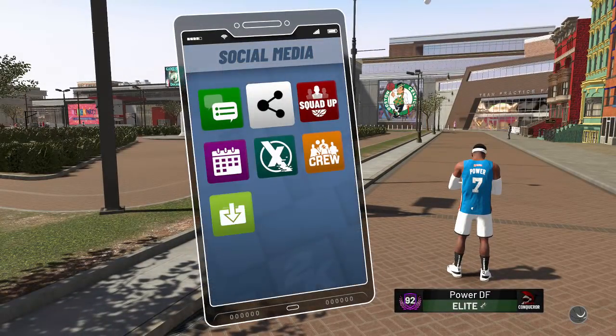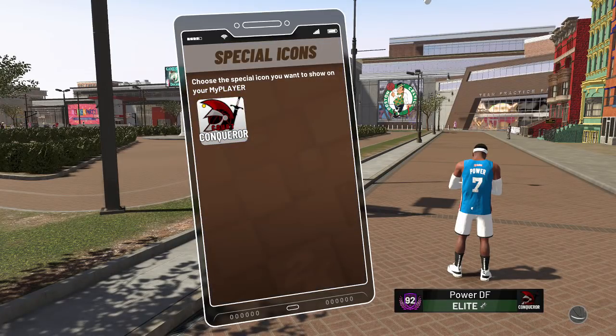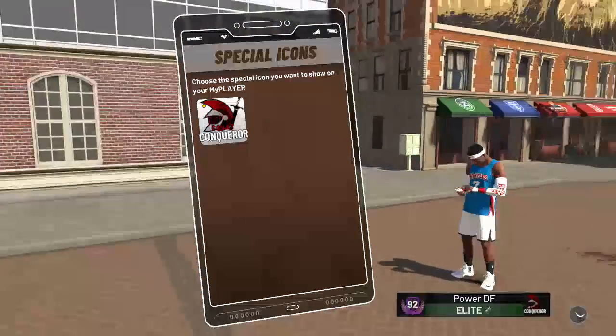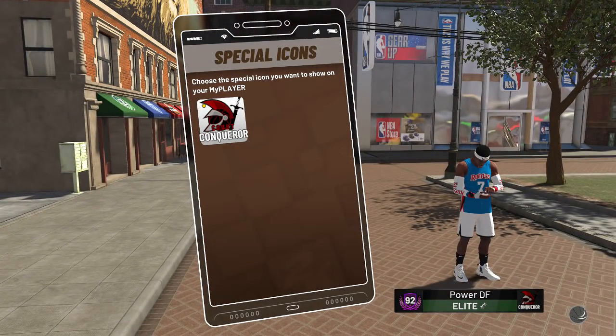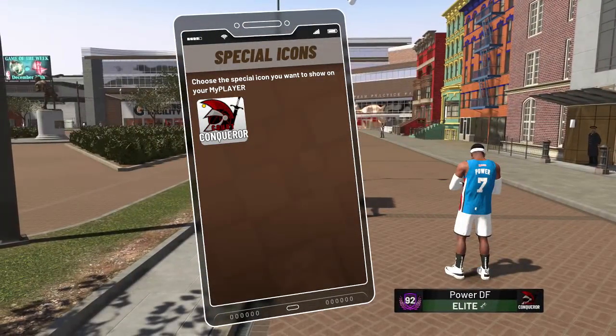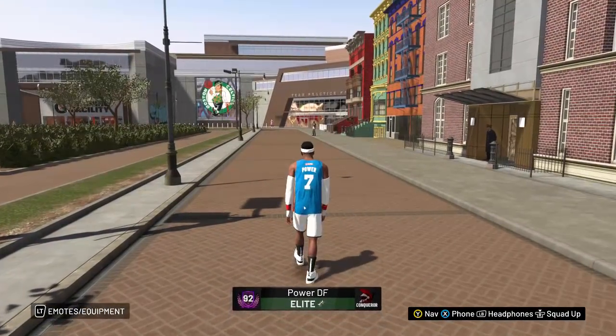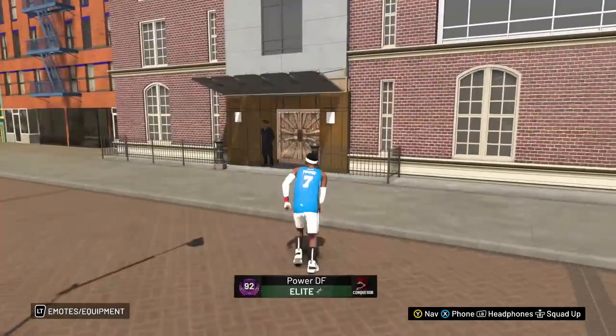I was supposed to get some kind of special icon, but I honestly don't know what happened because I only have the Court Conqueror icon. 2K — Ronnie 2K, if you're watching this video — I need my Ruffles icon. If you've seen people who won Gold Rush, they have a huge icon by them, and you're supposed to get one for Ruffles. It said it in the reward, so I know you're supposed to get one, but I just didn't receive it yet. Typical 2K.